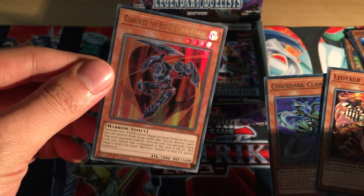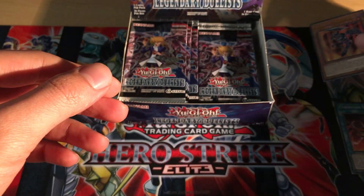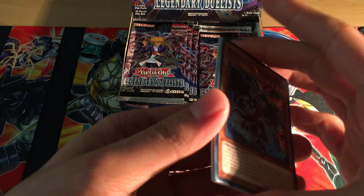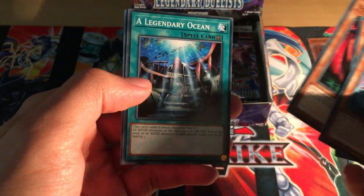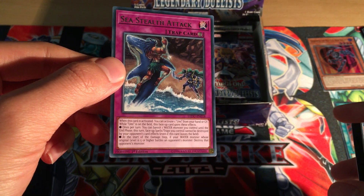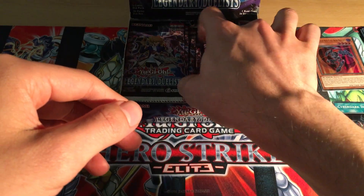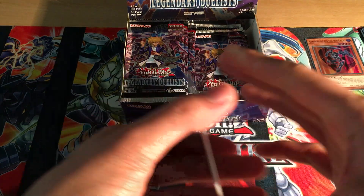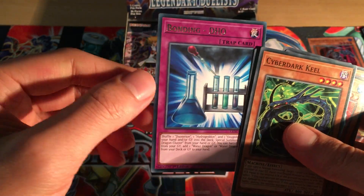The best card might be the Red-Eyes Slash Dragon or Red-Eyes Baby Dragon, which is probably the most useful. They've done the rarity thing again with holographic stars and attributes. Red-Eyes Retro Dragon again, Legendary Fisherman - a second reprint since Battle City. Yomi Ship, Legendary Ocean - all cool - and Sea Stealth Attack, which I think is another new card for the Legendary Fisherman support. Cyber Dark Keel, Water Dragon again, Cyber Dark Edge, Monster Reincarnation, and Bonding DHO.